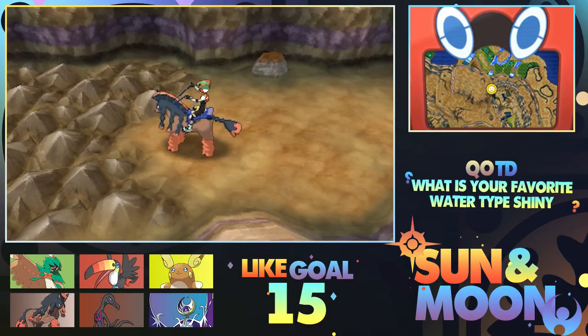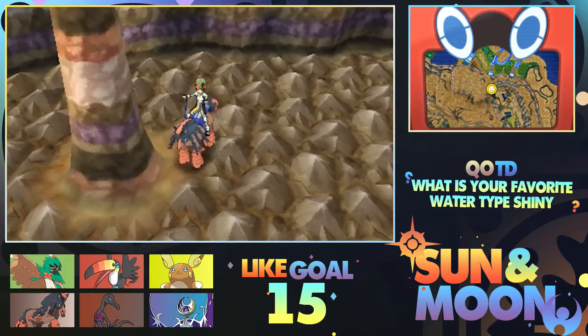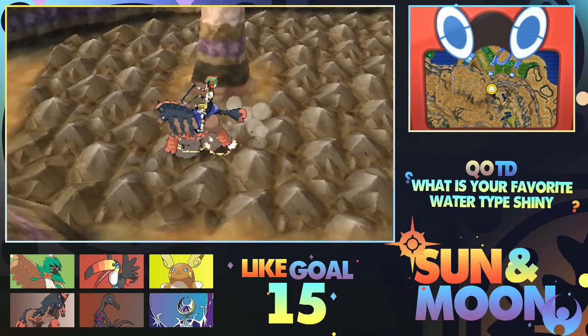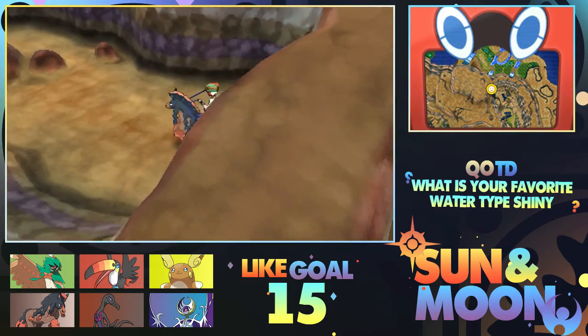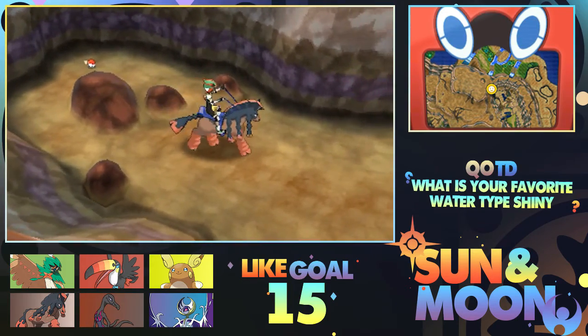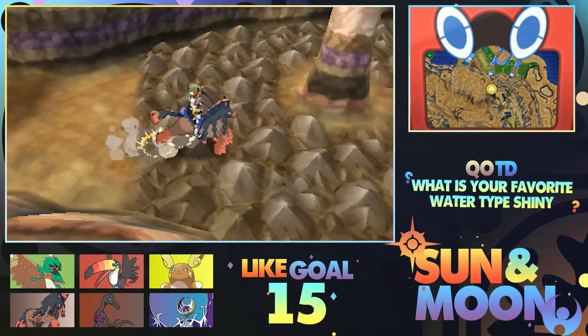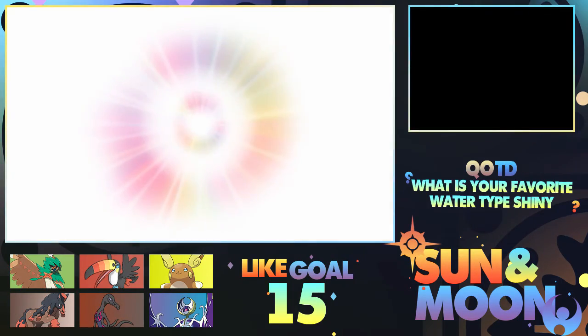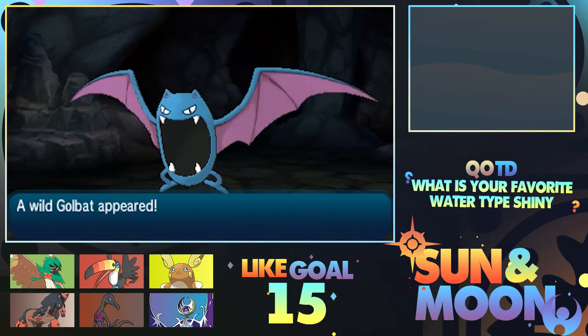Hey, hello there guys, Broxens here, and welcome back to another episode of the Pokemon Sun and Moon series on the channel. So in the previous episode, we took on Dexio and got what we need for a Mega Ring thing, and now we're here in the Resolution Cave, and we have got to find the final Ultra Beast, which is Ultra Beast 05.